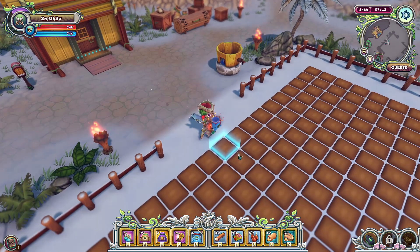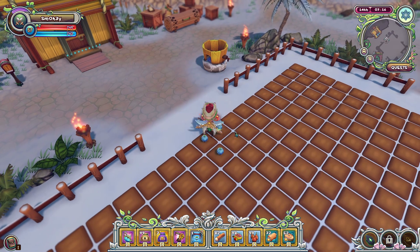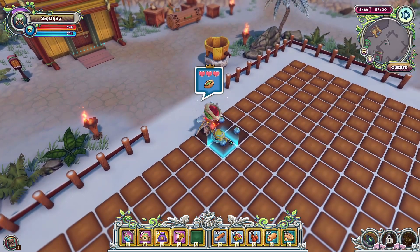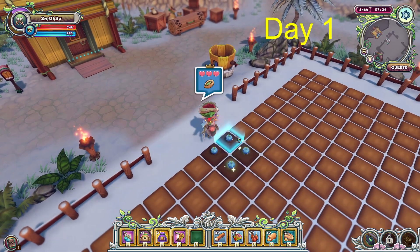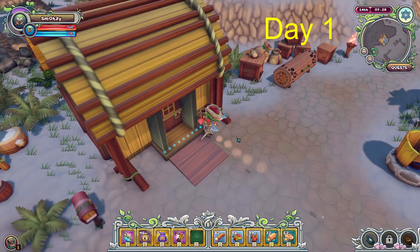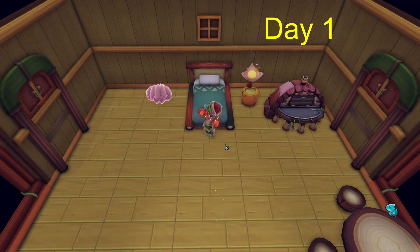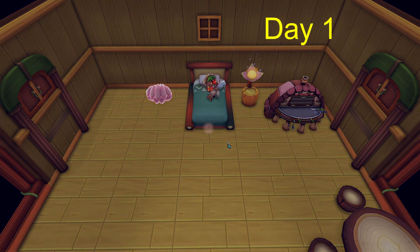First you need to have at least a 2x2 ploughed land and four of the same crop seed planted within the 2x2, then water it and put fertilizer on all four seeds. You want to do this on at least four different days, and on the fourth day it will let you put a supersizer on it. You can buy the fertilizer and supersizer in the item shop.